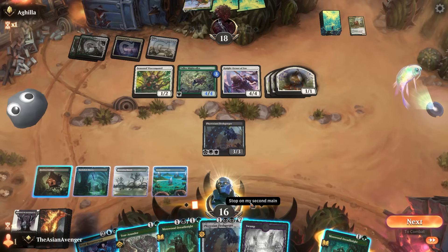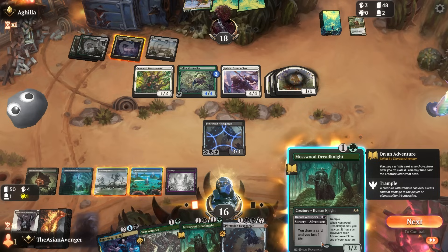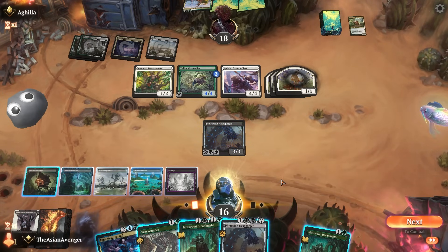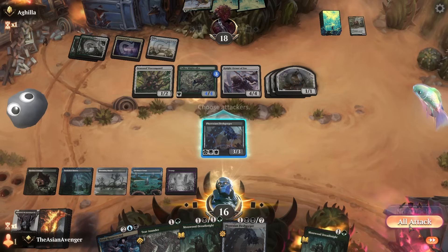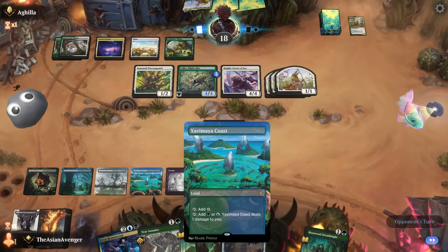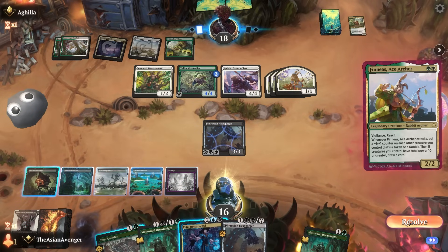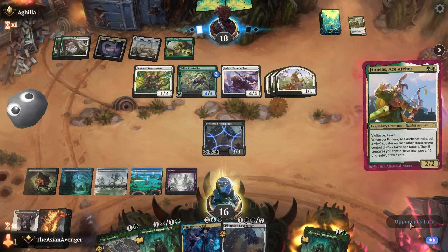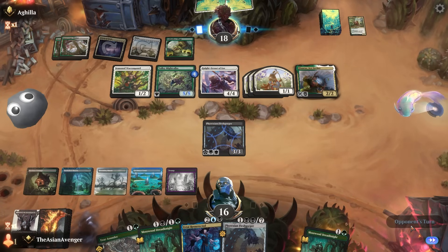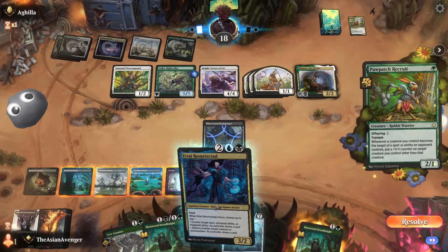I think I need to leave up mana. If I just play a body, they're going to play a million rabbits and I'm cooked. I'll pass and leave up mana — see what their play is. I have Urtai and Tear Asunder. I'll let this resolve and let the Valley-Might Collar grow. See what they swing with — maybe they'll commit more to the board. Oh yeah, that card's got to get countered.